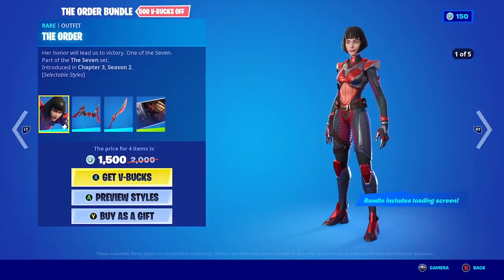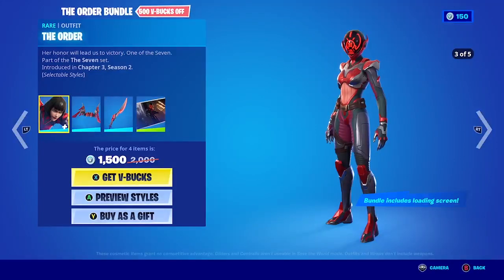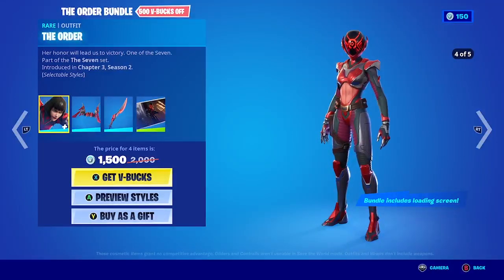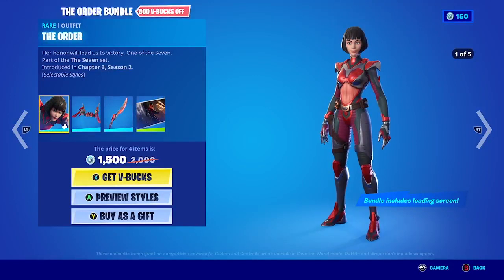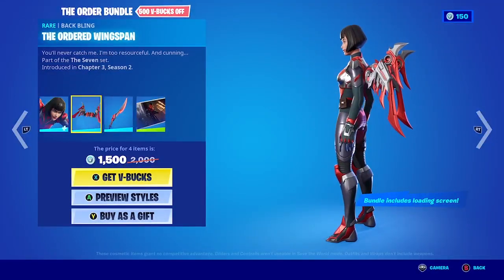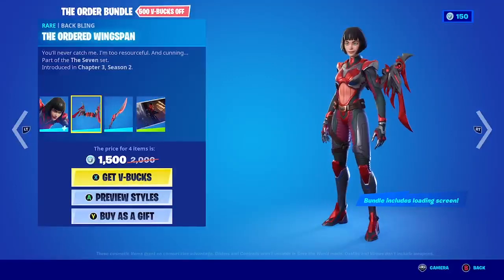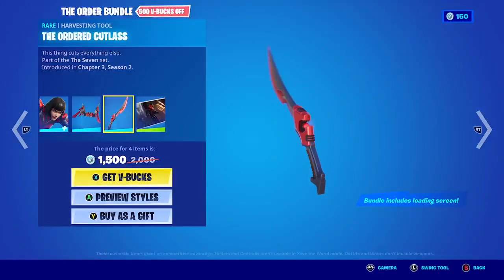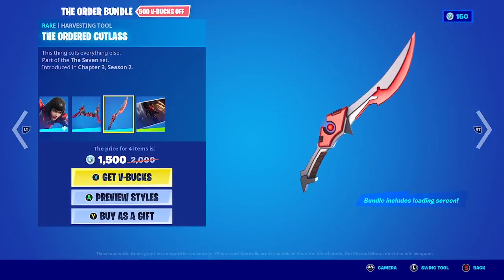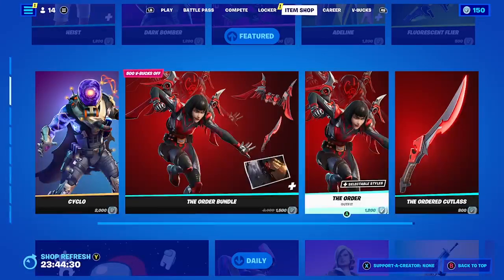Now we have the Order bundle. This is the Order in five different styles — in the first style you can see her face, and the only changes between styles are in the helmet. The back bling is these metal wings, really nice and cool. She's kind of pretty. This is the harvesting tool, and the bundle also comes with a loading screen, which you can buy separately.